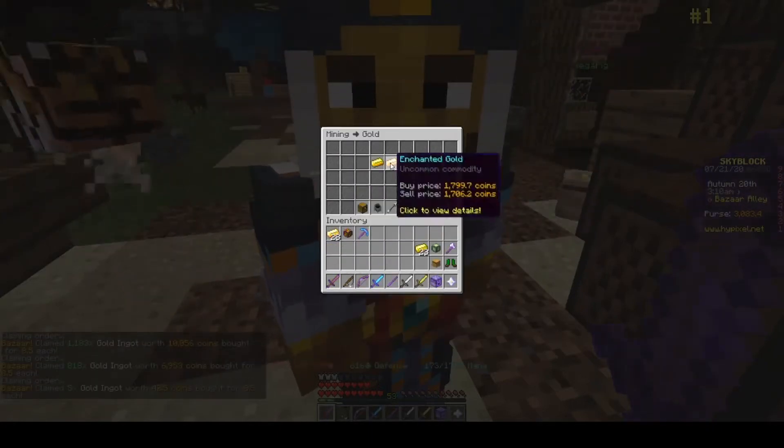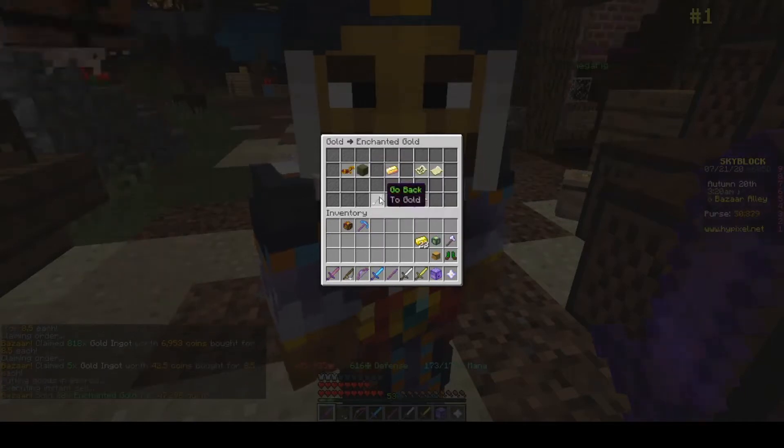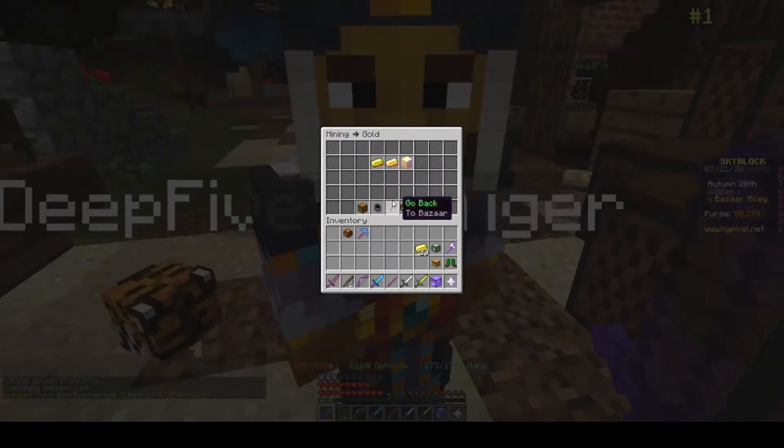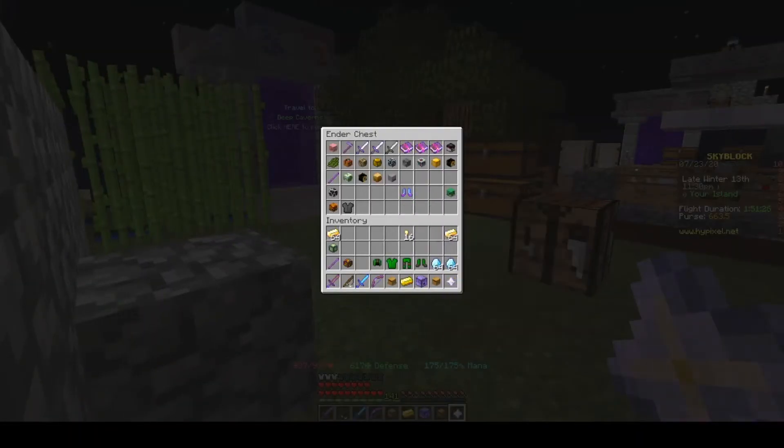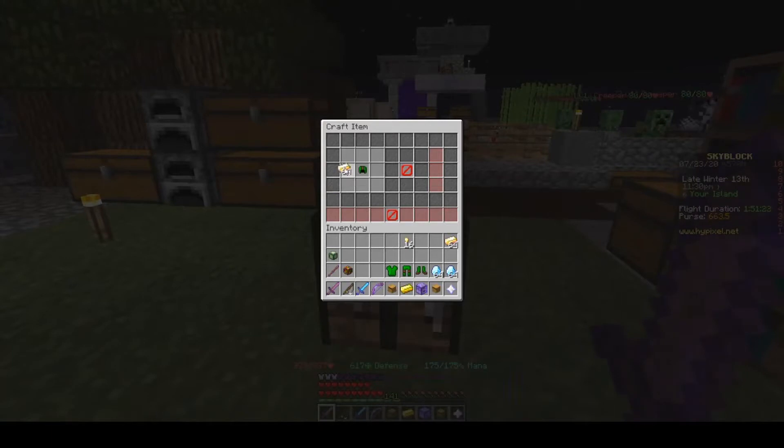It basically bought me all the gold and Dark Oak that I needed. After enough bazaar flipping and crafting the Armor of Growth and all that, I finally got all the stuff to make the Master Farmer.